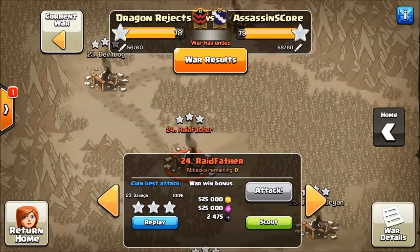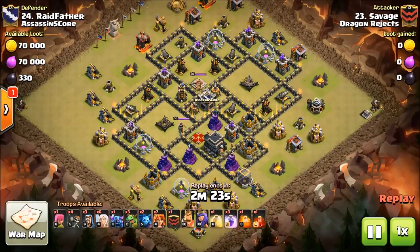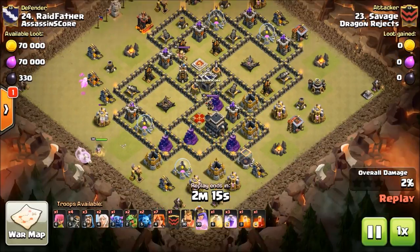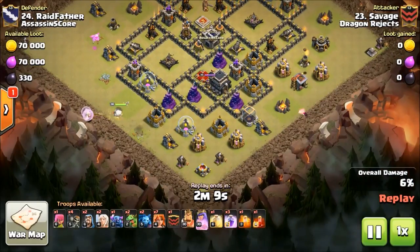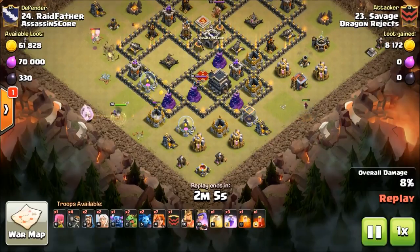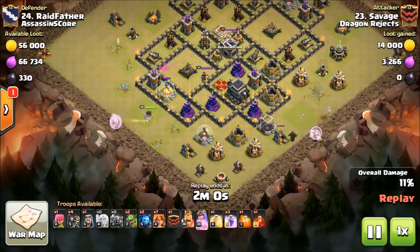All right guys, I got a Grundinator attack right here being performed by Savage. I love these Grundy's, guys. This is a fun attacking method. It's kind of a fly-by-the-seat-of-your-pants attack. You create a funnel with a Pekka walk and a Queen walk, and after that it's just the excitement of getting your spells right as everything enters the base.